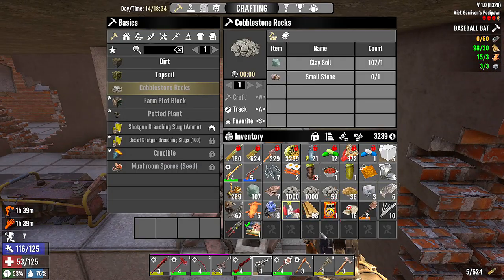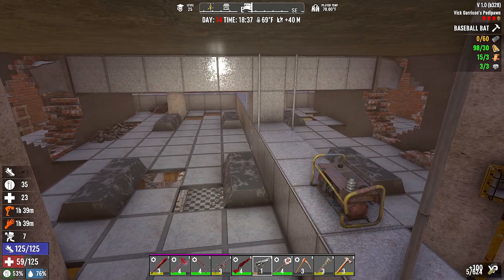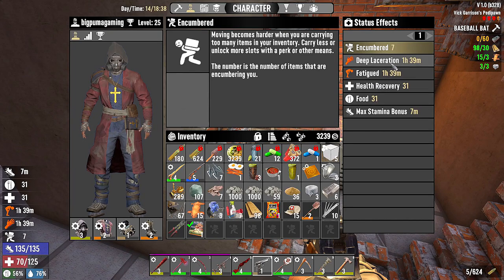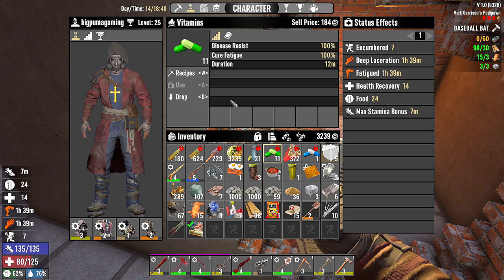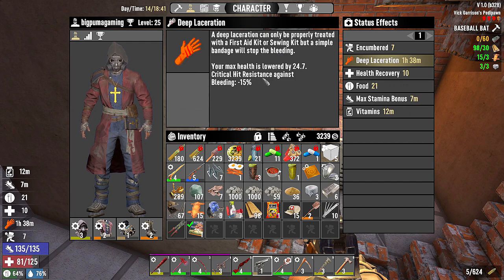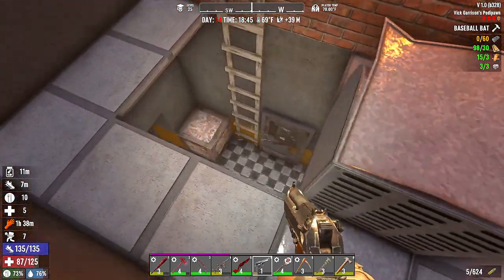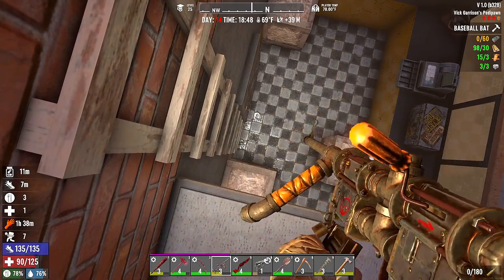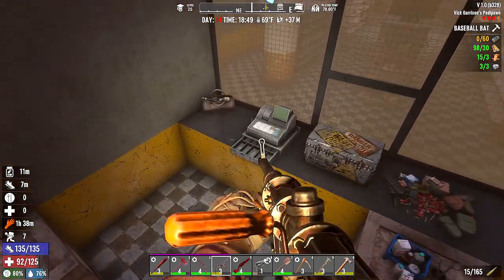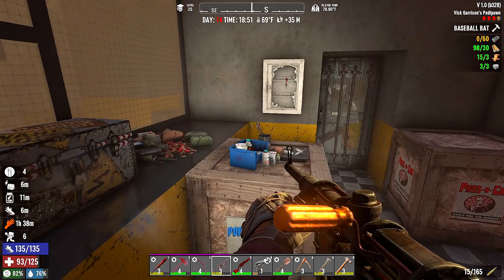We're going to use another one of those. Deep laceration — we can fix that when we get back. Eat vitamins. We need the sewing kit or first aid kit and I don't think we have either of those on us. Holy cow. If I drop in here are we going to have to deal with some stuff? I gotta get back to the base. We have an eye candy so we might as well use it. Sewing kit — no, we'll drop that.